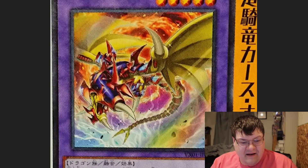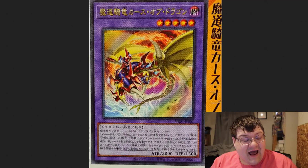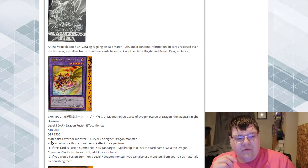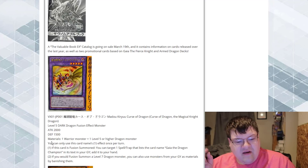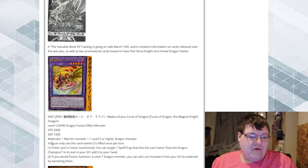Look at this Gaia — this is like Curse of Arm Dragon. Sweet design, I like this a lot. It's a level 5 Dark Dragon fusion monster, and it's a Super Poly target. It requires one warrior monster plus one level 5 or higher dragon monster. If this card is fusion summoned, you can target one spell or trap card that lists Gaia the Dragon Champion in its text in your graveyard and add it back to your hand — so you get a recurrable asset back.